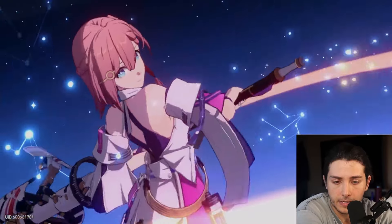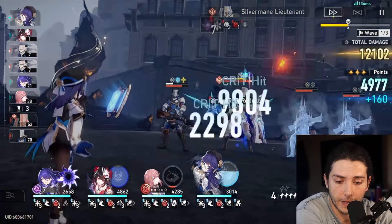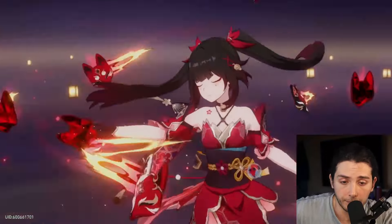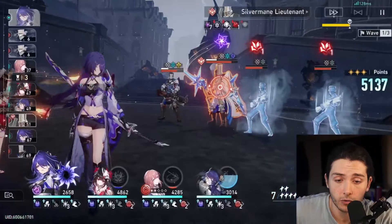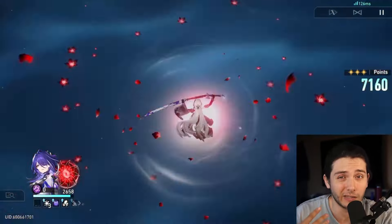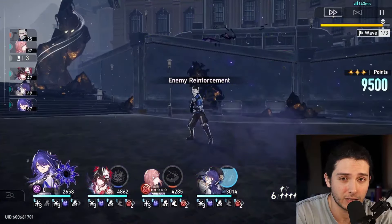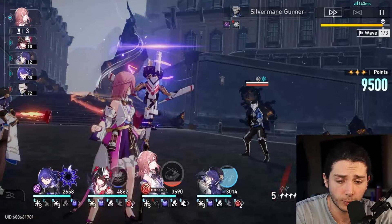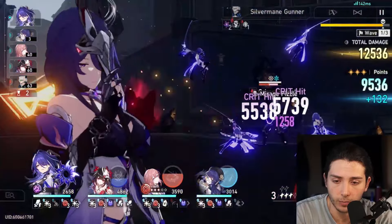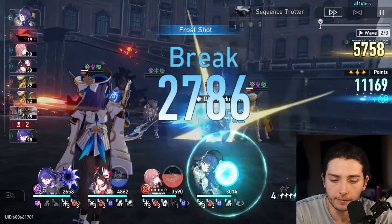When it comes to this team comp in particular, we're using Acheron with Sparkle, Asta for the speed boost, and Pela as the Nihility. This is an E0 Acheron, so we're not going to be getting our full buffs from just one Pela. But since it's Pure Fiction, you don't need all that damage — you can go for a higher rate of attacks instead of the strongest attacks. That's maybe a good reason to put speed boots on Acheron, although since we're using Sparkle, every time Sparkle's turn comes up that is our Acheron turn, so there's no point in speed boots in that circumstance.